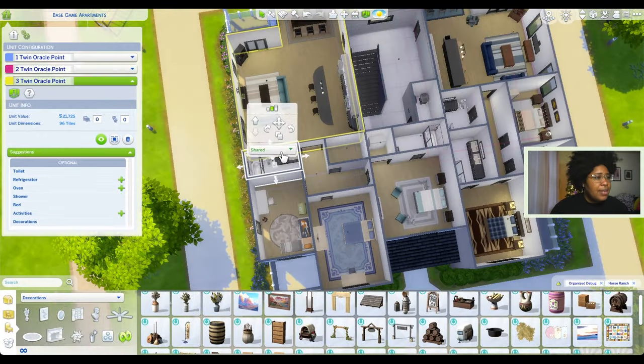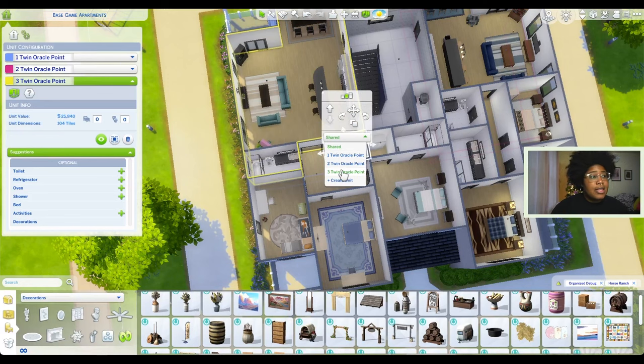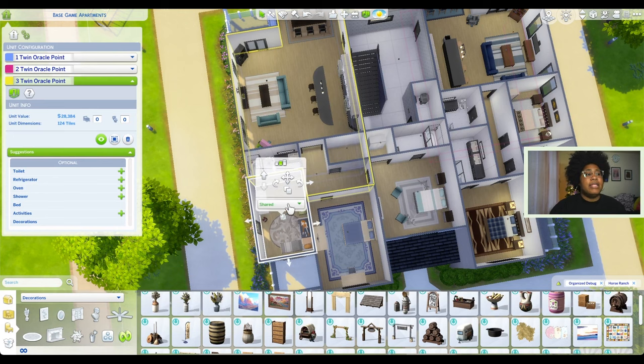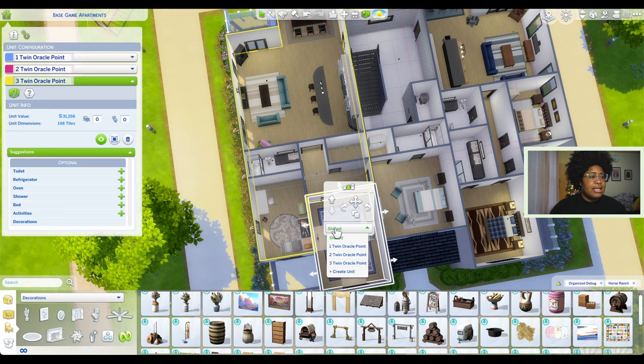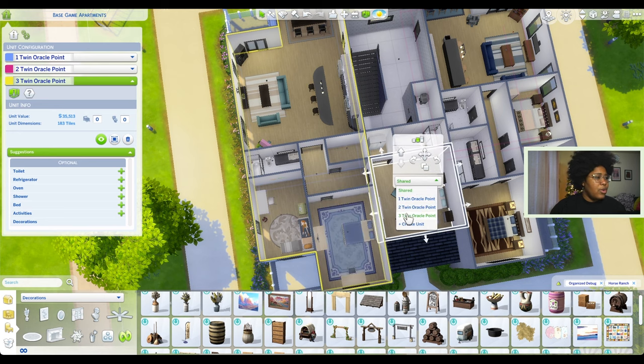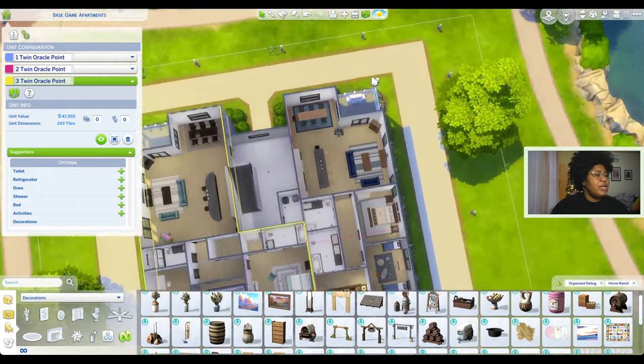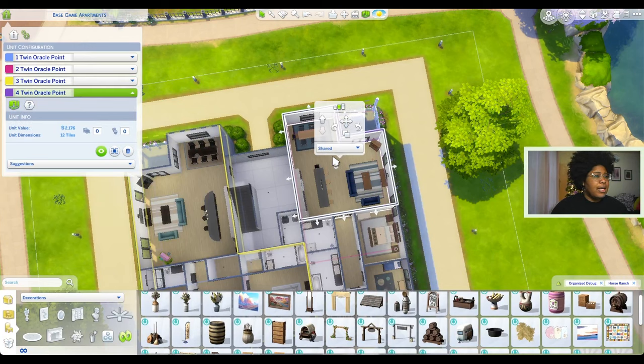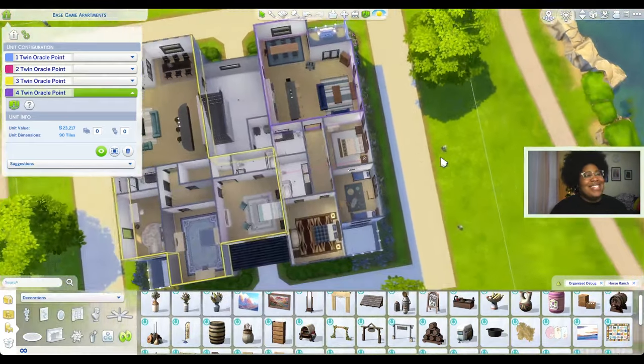Let me go ahead and make some more units - it really is as easy as just clicking and adding them. My computer is not liking this process; I did get a little spinny wheel of death, which is a little concerning, but I'm going to persevere. It's taking a long time to add these rooms. Moving on to this unit, I'm going to create another unit - it's going to make four twin oracle point, and now I have a little purple outline. I wonder if we can change the color of these - we can! I shouldn't be so impressed but I am.